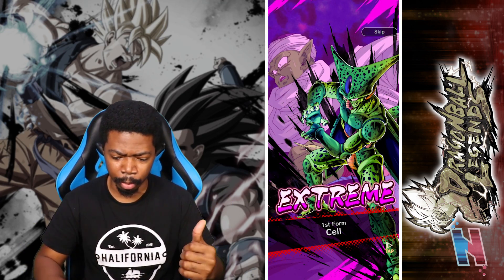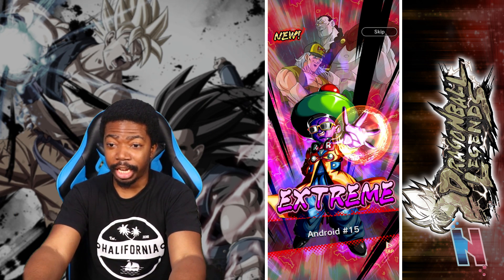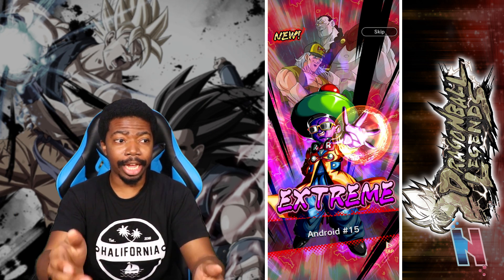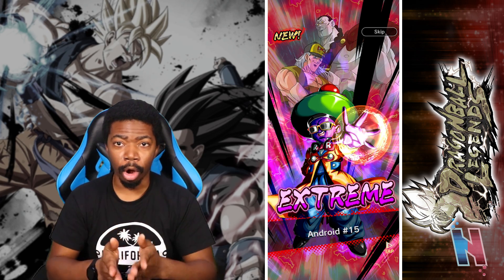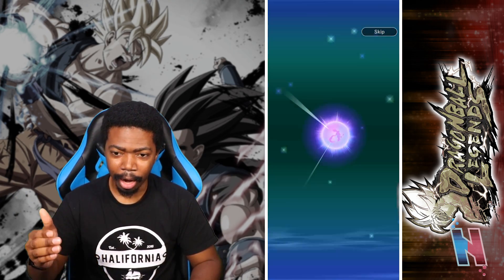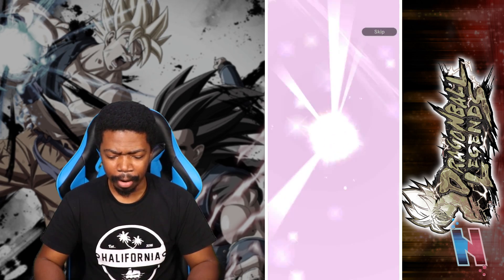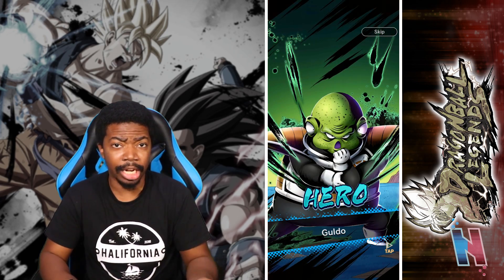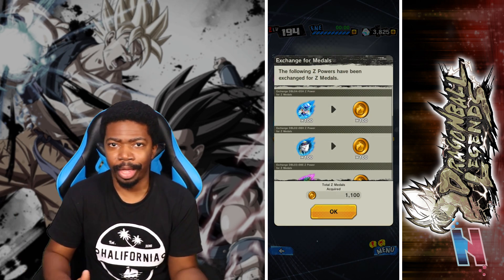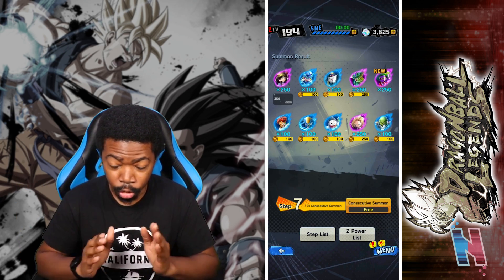If you guys know what all the new animations signify — apart from Weiss because I think Weiss is kind of self-explanatory — let me know in the comment section below. I'm pretty sure I finally have Extreme 15 now. All I need literally is Extreme 14 and Rosie and I'll have all units in the game. Apart from Weiss being like a guaranteed featured unit, I think everything else is kind of just all over the place. If you guys know what the locations signify let me know.